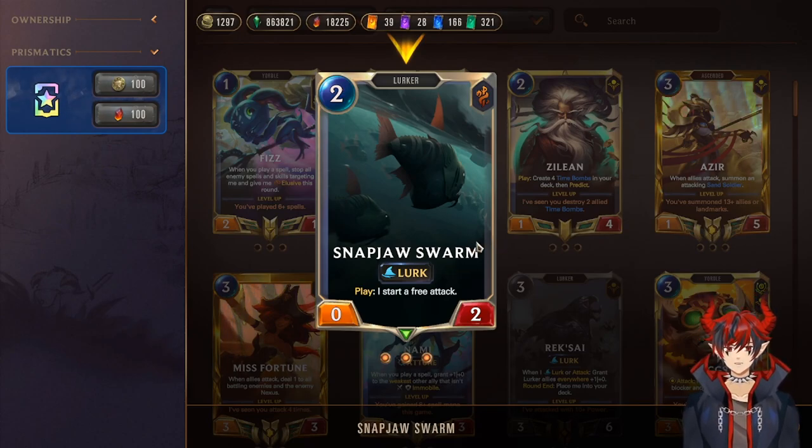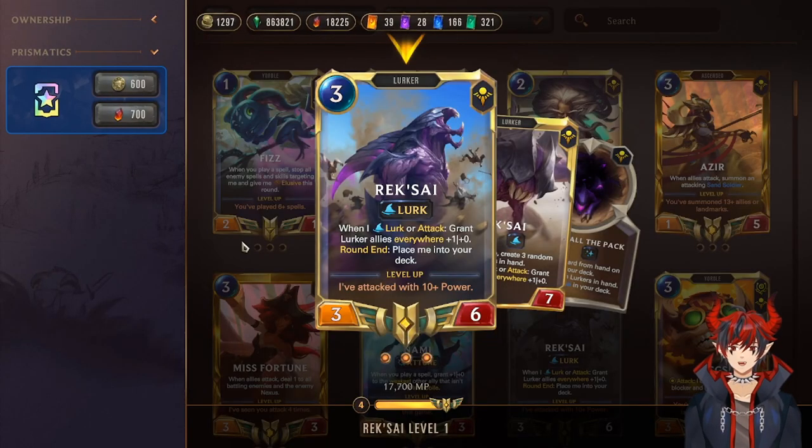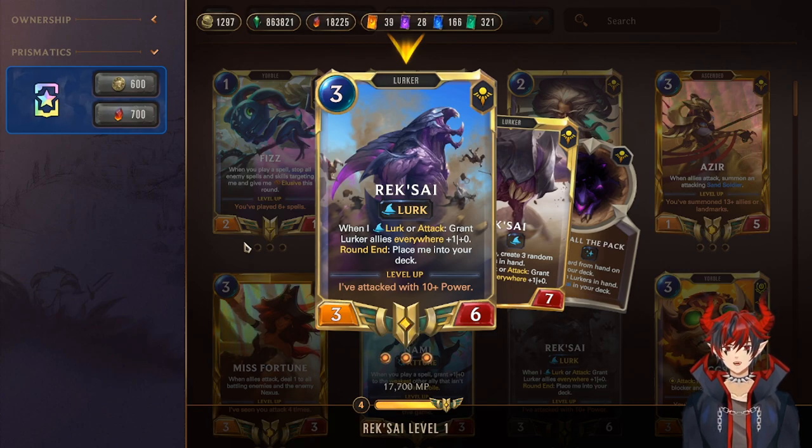Next we have Hard Run Snapjaw Swarm to start a free attack on our defense turn to turbo lurk. Reksai is one of our champions — when you lurk or attack, grant lurker allies everywhere a buff. If Reksai is on top of the deck when you attack, you get plus two instead of plus one, which is really nice to double up on the attack stack. Whenever she attacks, it's also an AOE plus one for everything.